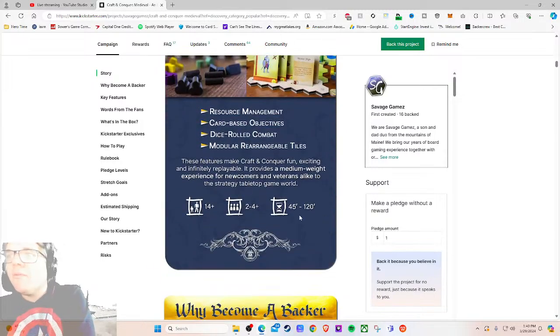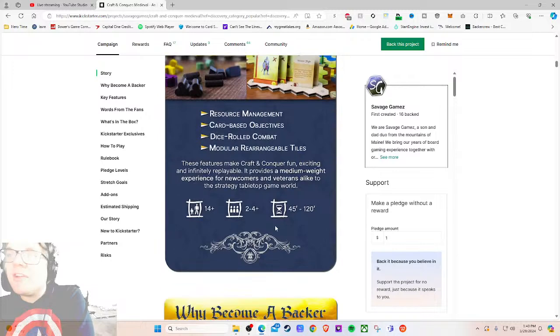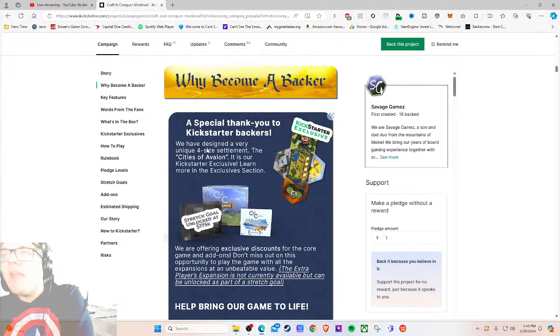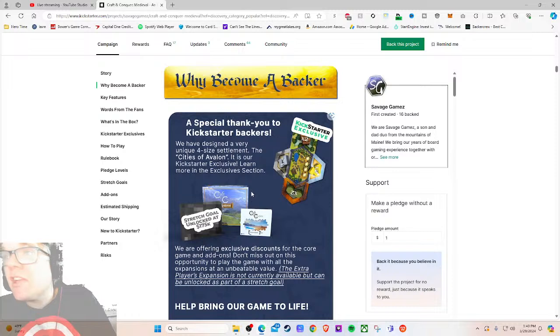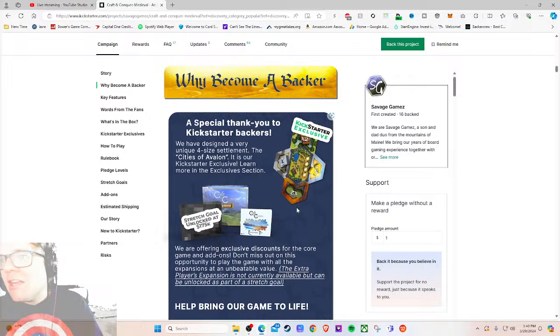'Craft and Conquer Medieval — turn-based strategy board game with crafting.' The play time is listed as 45 minutes to two hours — that's a huge gap. That makes me wonder if the game drags at four players. There are game features listed — hopefully there's a gameplay video to put my mind at ease. 'We have designed a very unique four-city settlement — the City of Avalon — it is our Kickstarter exclusive.' That's something I'd put on the main image immediately. That's a very common thing — 'why back now' — because there's so much wasted space on that main image.